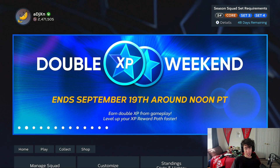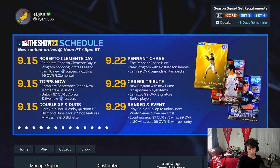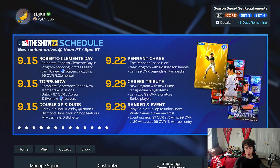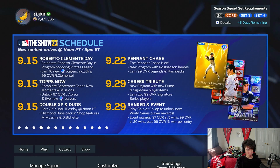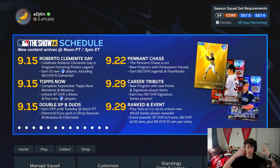Double XP is going on this weekend. We have new content coming in a week — the Pennant Chase program with 99 overall legends and flashbacks, another program on the 29th, as well as a new ranked season and new events. But otherwise, we got the Roberto Clemente Day program to grind, a new event going on, and some new Tops Now. I'm really only excited to use that Clemente card — everything else is really just for collections right now. He's looking solid and I will see you in tomorrow's daily upload. Thanks for watching, hope you have a great rest of your day.